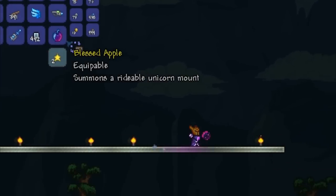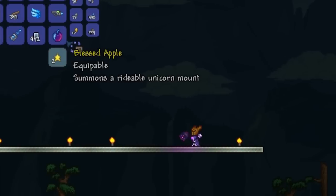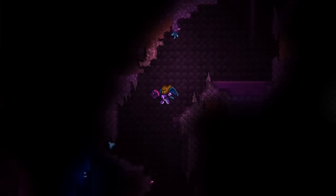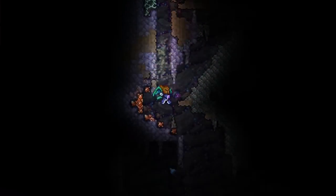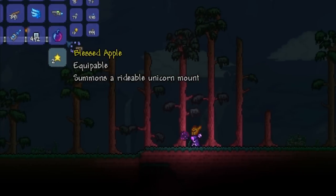Hi guys, in this quick video we're going to be looking at the Blessed Apple, which summons a rideable unicorn mount. This item has less than a 1% chance to drop from all underground hollowed monsters in hard mode.